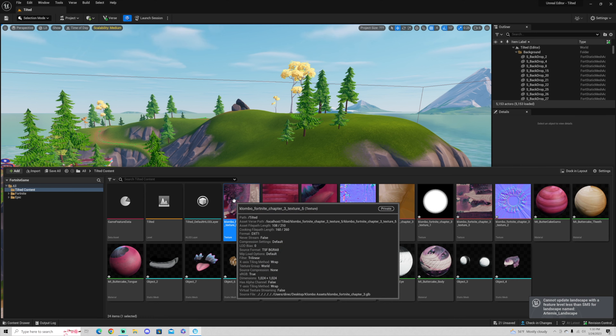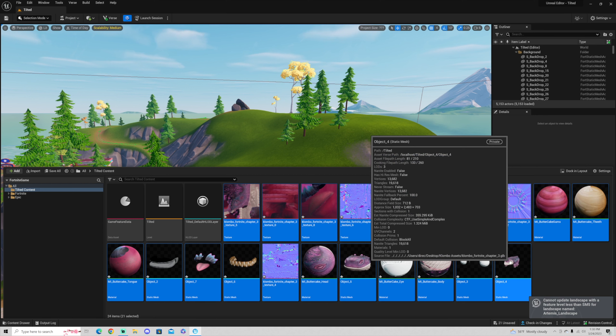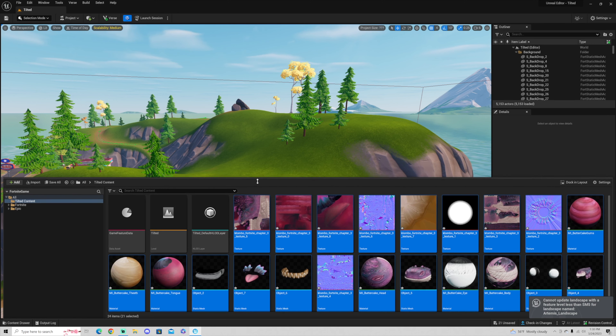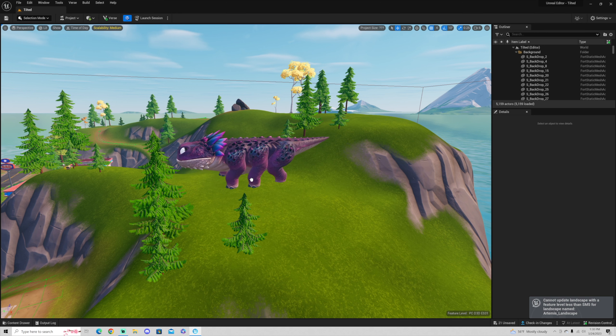Next, we're going to click on the top left item of all the imported items and then shift-click on the last item, so we can grab all of Klombo and drop him in as one full model. I'm just going to lower this down a little bit. And there he is. If you click everything all together like that, when you drop him down, he'll come as one piece.